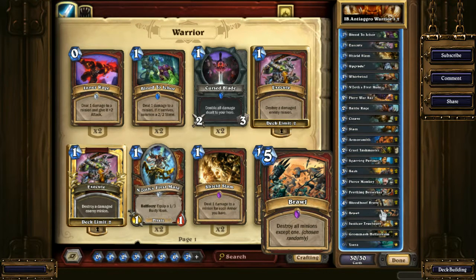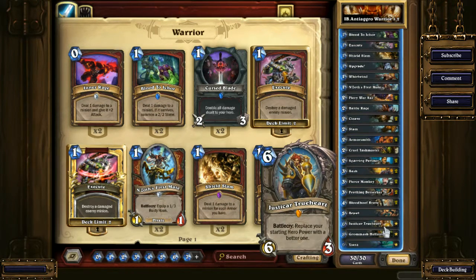Brawl — you must have at least one in every single Warrior deck. I think Brawl is really necessary because if you're losing, this can make you lose less. And if you or they have Sylvanas in there, it's actually kind of good. You have Justicar Trueheart, which is necessary for a control-ish Warrior every single time — just having 4 armor instead of 2 is a great deal. And if you combine it with Shield Slam, it's really amazing.